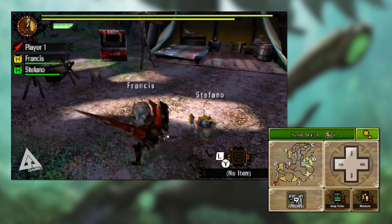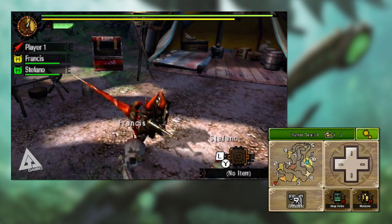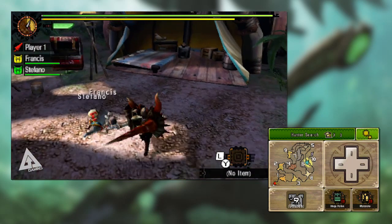If you press X and A together you'll do a Lance Swipe. You can also combo into this from your X attack. You probably won't be using that move too much — it's more so for clearing smaller monsters — but it's still worth noting.